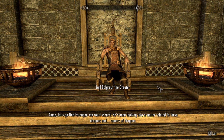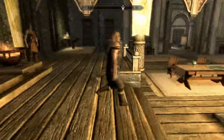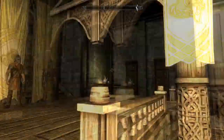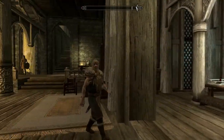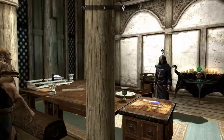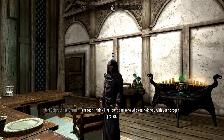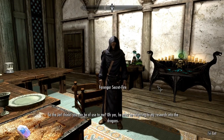Let's go find Farengar, my court wizard. I've been looking into a matter related to these dragons and rumors of dragons — hey, it's not a rumor. Let me tell you — that dragon is a big dragon. He can go everywhere, and he's magical. I'm talking. And he lives in... heaven? Or whatever it is. Go ahead and fill her in with all the details. So the Jarl thinks you can be of use to me.